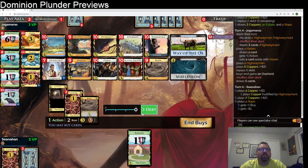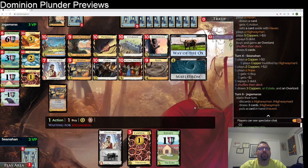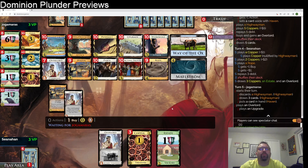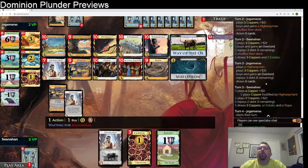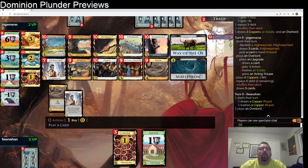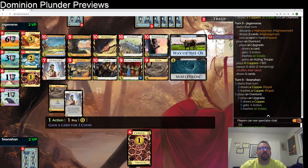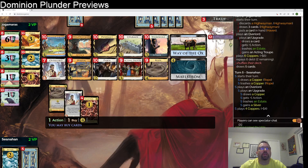Well, this game seems completely over already. They buy an Upgrade on Turn 4, Overlord on Turn 3 and 4. We take Silver now for the monies. And an Overlord.